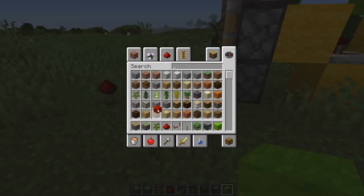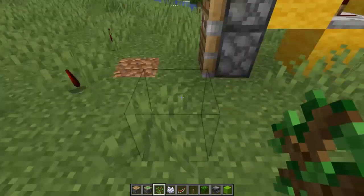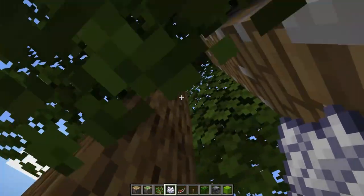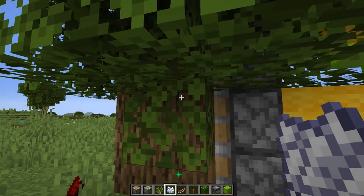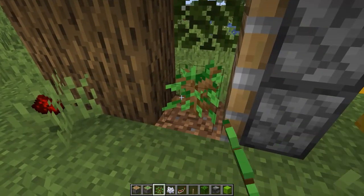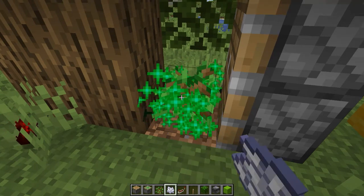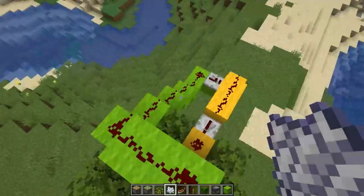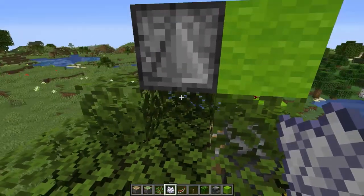We should technically be able to grow a tree here, and as soon as it grows, the wood blocks get pushed off to the right. Let's test that with a tree — you can see all these wood blocks get pushed, and we can do that a couple more times as well. However, sometimes it grows too fast for the update to happen, so maybe I need to increase the timing on the redstone. Let's try adding a repeater on four ticks so it gives enough time.